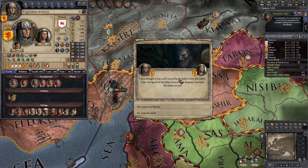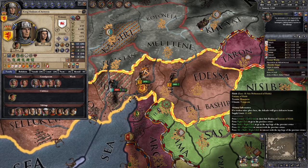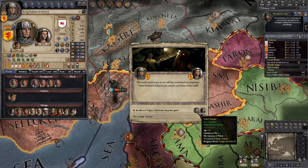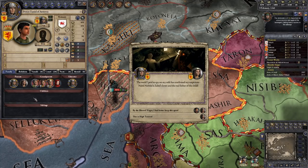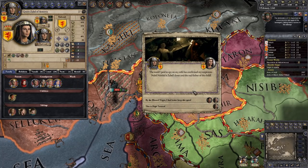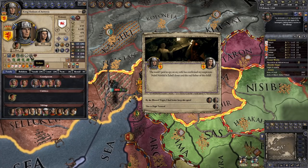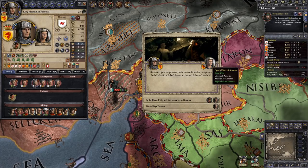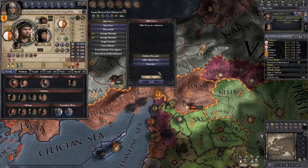It appears King Hetum has a suspicion that Queen Zabel is cheating on him. Let's hire someone to find out. Is the first child even my child? Prince Tarniel... why? This is high treason, Queen Zabel. He's brave, he's patient, but he is zealous, and this betrayal is definitely not in the name of his faith. This is high treason.